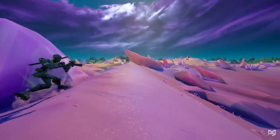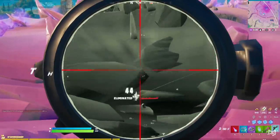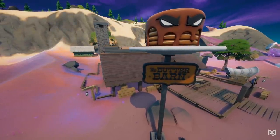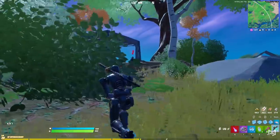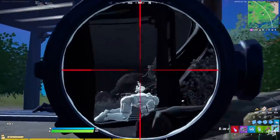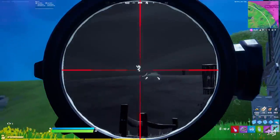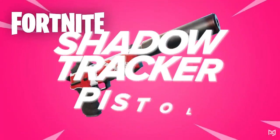The Nighthawk Revolver is next — a scoped thermal vision revolver that can be bought from Mancake at the Butter Barn southeast of Zero Point. It hits 44 to the body and 88 to the head, but the thermal effect is what makes it unique. If it helps you land more shots it might not be bad to pick up, although you have to be pretty skilled at aiming to make it really worth it.